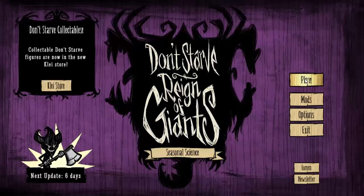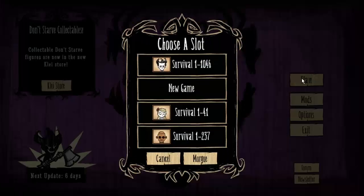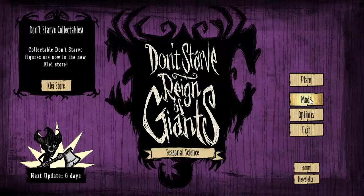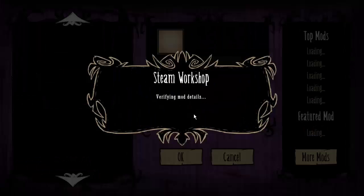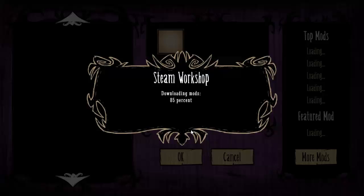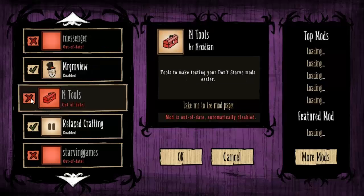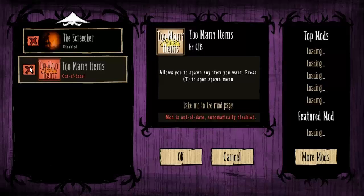Howdy hi everybody and merhaba. I still haven't put Woofie's save back in. What I want to do is use cheats to look at all the items I can find. Ntools by Nysidian, Too Many Items by CJB.